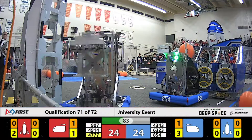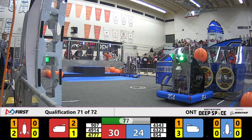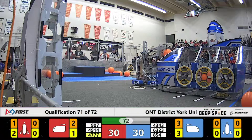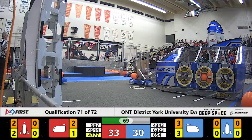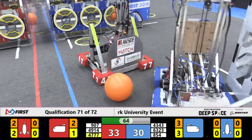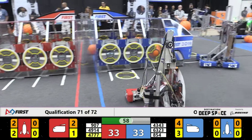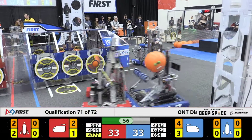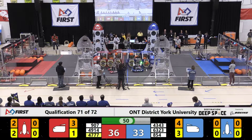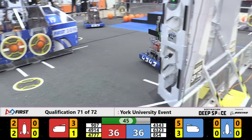Meanwhile, in the Blue Alliance area, 8.54 is up with a cargo ball. Let's see if they can get it in place. Hayden Robotics is headed back to their own end to try and score some points, because right now Red Alliance is ahead 33 to 30. 8.54, Blue Alliance, up and in — there it goes, bringing them up to tie the score. 9.07 pops one in of their own into the cargo ship. 8.54 is not to be outdone, so they've got one over on their side. We've got a tie game again.